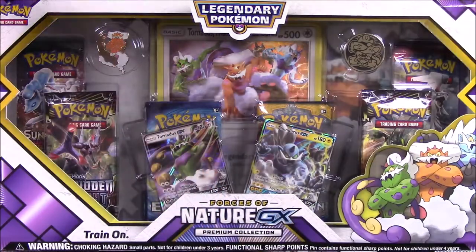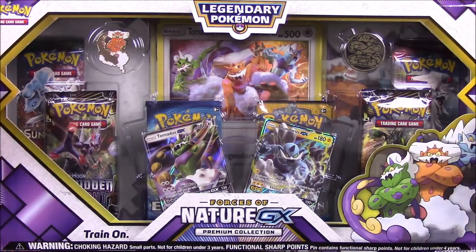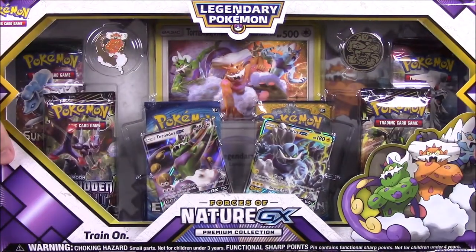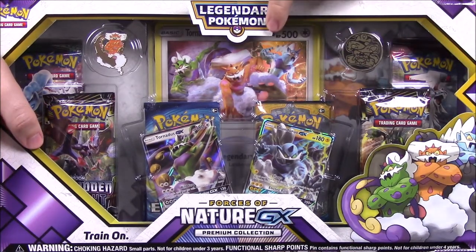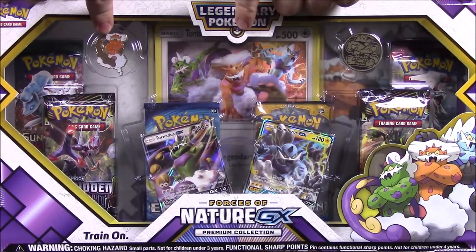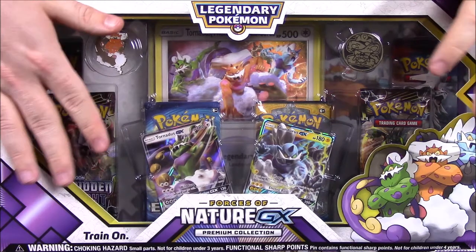What is going on guys, Awesome Dirt Show here back with another Pokemon pack. This is a pack I've had for a couple weeks now and I've just not had the time to open it, so we're finally getting into it. This is the legendary Pokemon Forces of Nature GX Premium Collection. We have Tornadus, Thundurus, and the brown one up here would be Landorus — I can't remember how you say it.